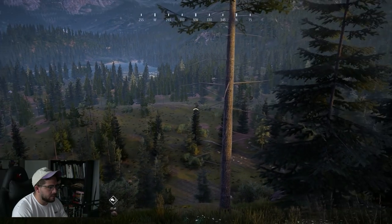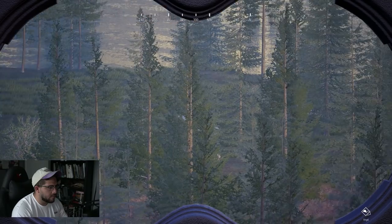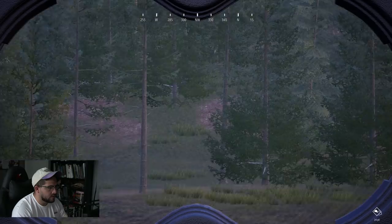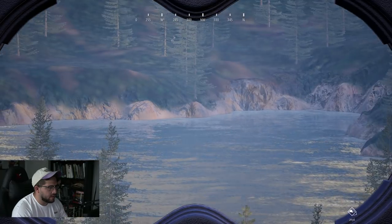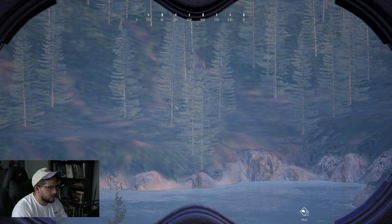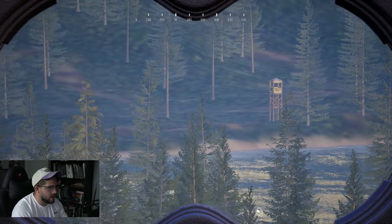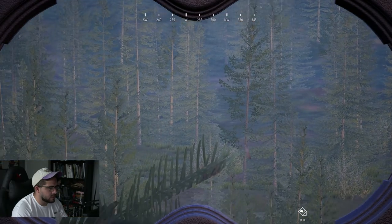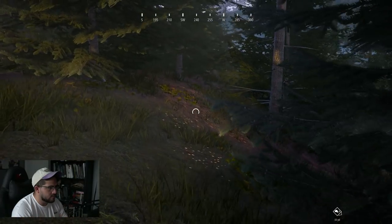Now up on top of this other mountain range, this is where we're going to start seeing deer if we look hard enough. We can also start using our collars for deer and try to get them to call back, which will tell us where they are. Remember how I was talking about the render distance — there is a white-tailed deer way out there. There's a cottontail next to that stand over here. Seeing some stuff.